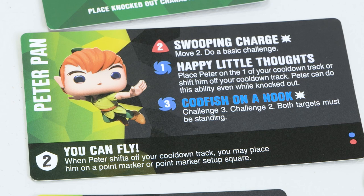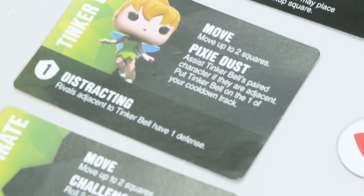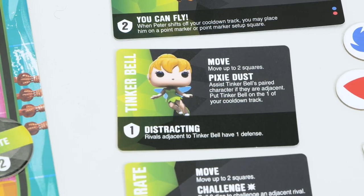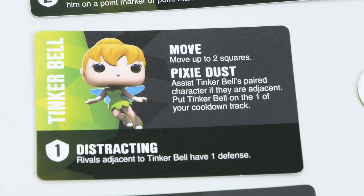Codfish on a Hook lets him do a challenge three and then a challenge two — both targets must be standing, and he can choose the same target twice. And we have Tinkerbell. She is naturally distracting so rivals adjacent to her only have one defense. She can move up to two squares and she can assist the paired character if they are adjacent.